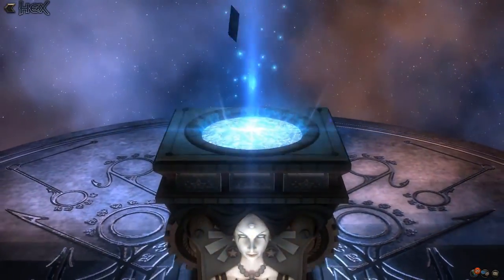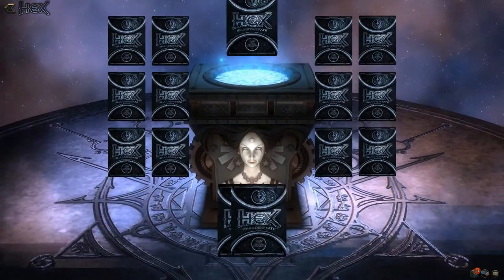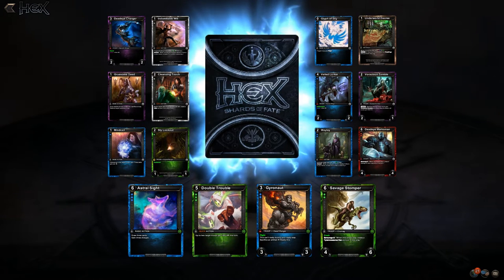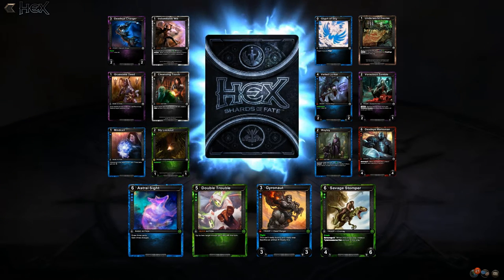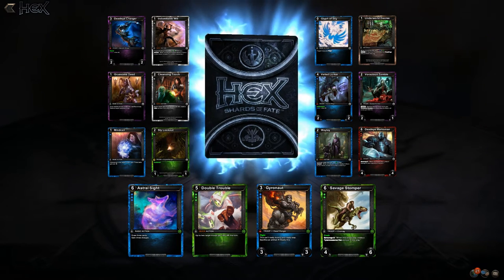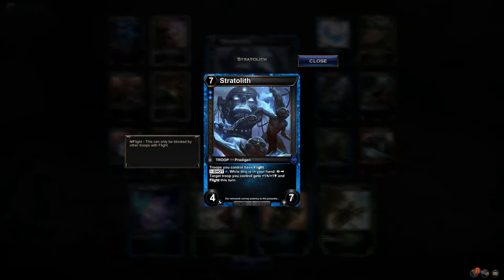Let's keep going — let's get some legendaries. Here we go. Astral Sight, Jaronaut, Savage Stomper — a couple really good limited cards in this set. Stradolith at seven cost is prohibitive, but while this is in your hand, two cost and a unit you control gets plus one, plus one to fight this turn.